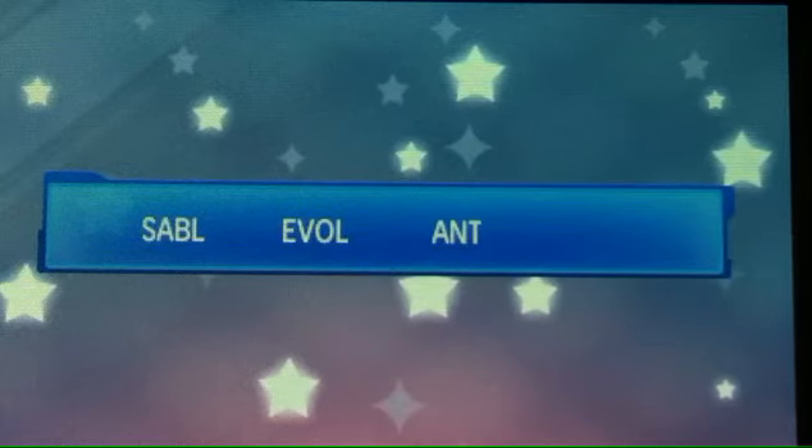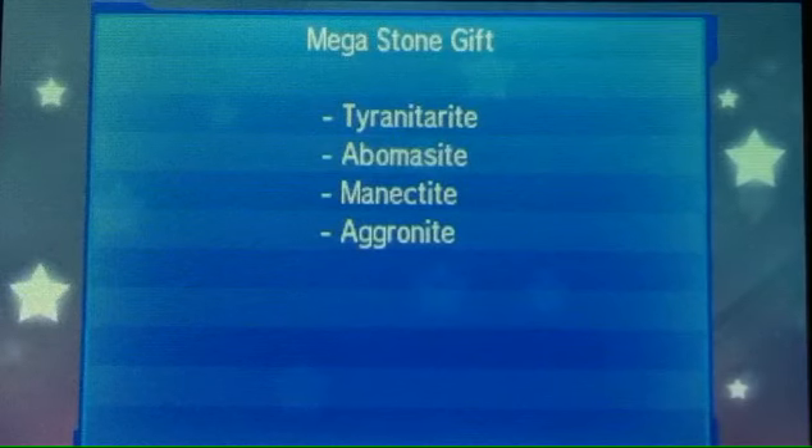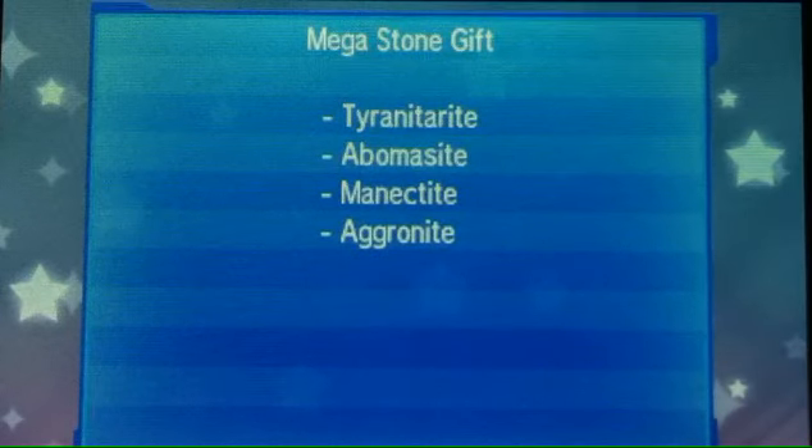And then it searches for your gift. And then you get Tyrantarite, Abominstoneite, Minetricite, and Agronite — the Mega Stone gift.